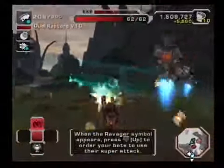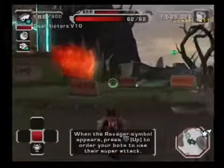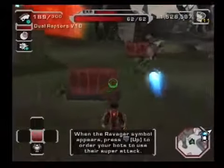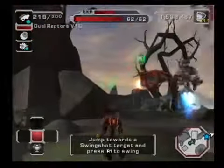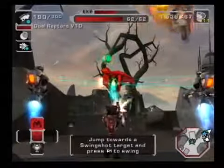Your bots accumulate attack power each time they take a hit or deal damage. When the power meter reaches full, you can order them to deliver a devastating special attack. Ratchet, I am detecting a Swingshot orb ahead — jump towards it and hold down the fire button. Your Swingshot will deploy automatically and carry you across the gap.